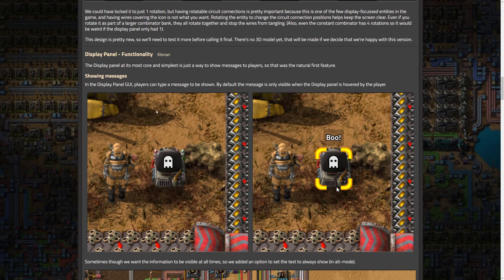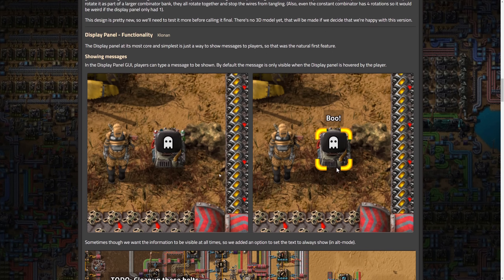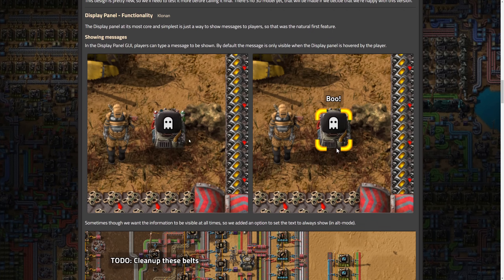Now from Clonin on display panel functionality: at its most core and simplest, it's just a way to show messages to players. That was the natural first feature. Players can type a message to be shown. By default, the message is only visible when the display panel is hovered by the player, which makes sense — you don't want the message shown 100% of the time everywhere by default. But you can change that.